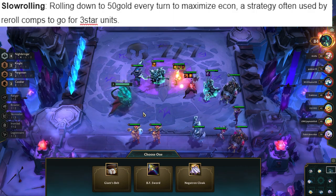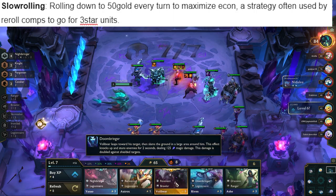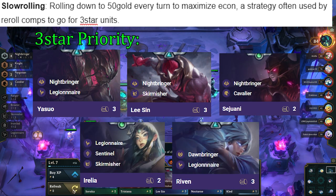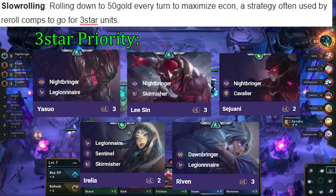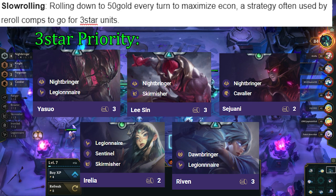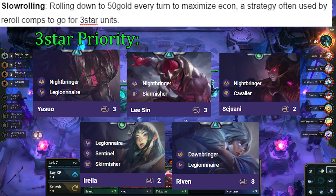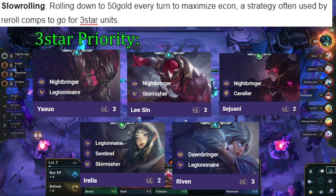Once you reach 50 gold, we start slow rolling, meaning we roll onto 50 gold every single turn. This is to maximize our odds of hitting 3-star units. Our 3-star priority is Yasuo, Lee Sin, Sejuani, Irelia, then Riven if you're playing her. Meaning that if you need to sell a unit for bench space, you sell Riven first, then Irelia, then Sejuani. But in some cases, if you're really close to Irelia but far off with Sejuani, you can sell off Sejuani as you're not going to 3-star her that game. The only 3-stars you truly need are Yasuo and Lee Sin — Sejuani, Irelia, and Riven are just icing on the cake.